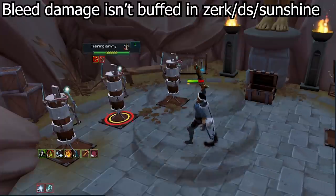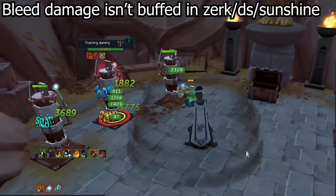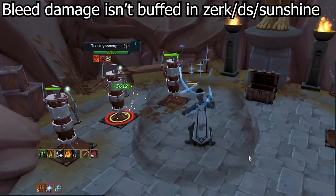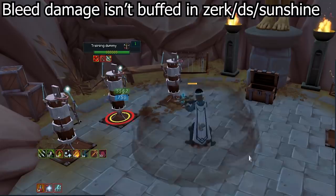Inside Death Swiftness and Sunshine, the only bleed I sometimes use is Corruption Shot. But try to avoid using bleeds — use them only as a last basic — and try to use as many thresholds in a Death Swiftness or Sunshine as you can. That also means using abilities with the shortest cooldown first, so you can use them twice in a Death Swiftness.